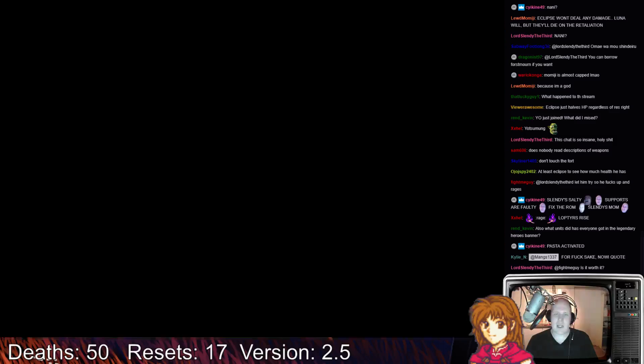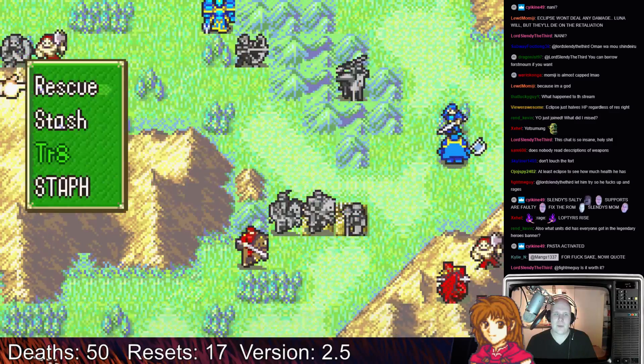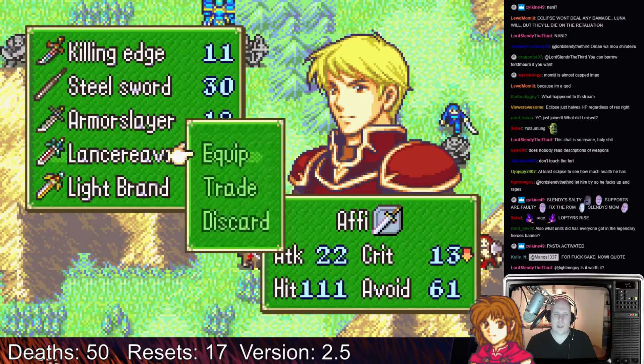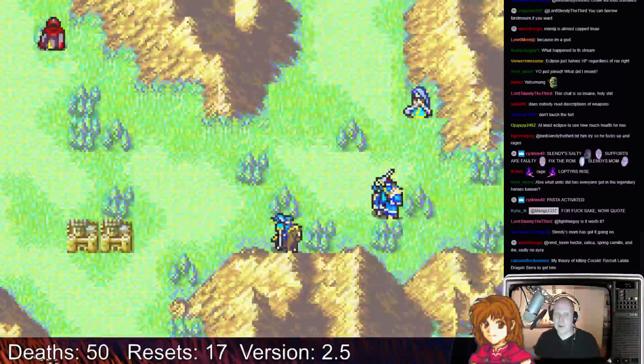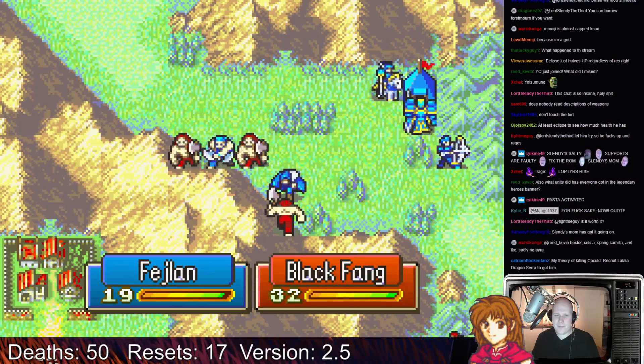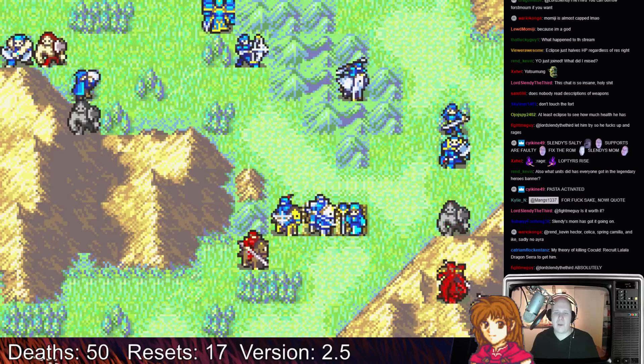We got two guys coming in — one of them has a Javelin. Let's give the Frostmourne and swap the Lance Cleaver. Gotta protect Drog — that's what Bert is doing. These guys are in mountains; there's no way I'll be able to hit them.